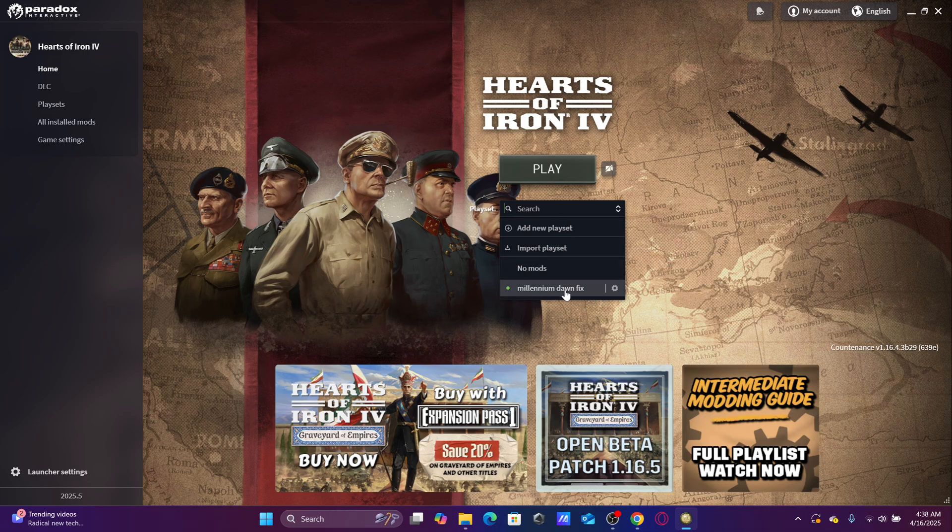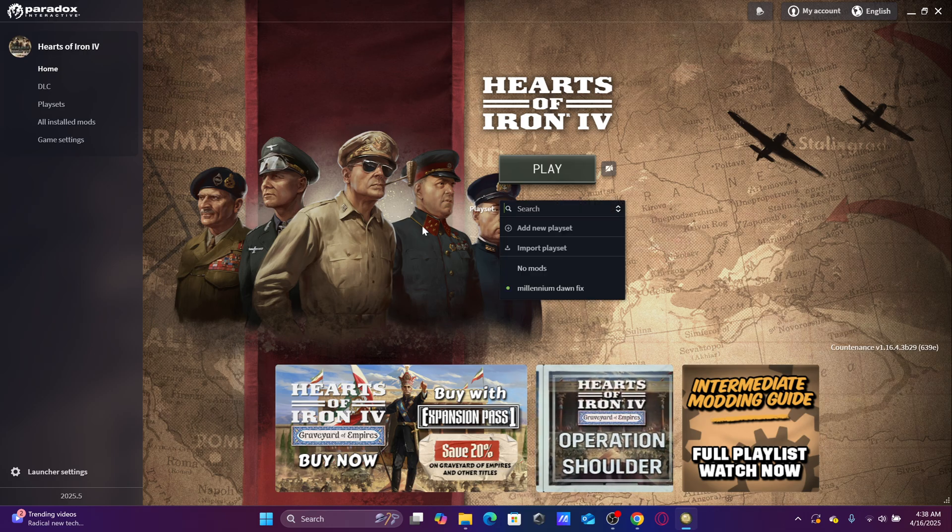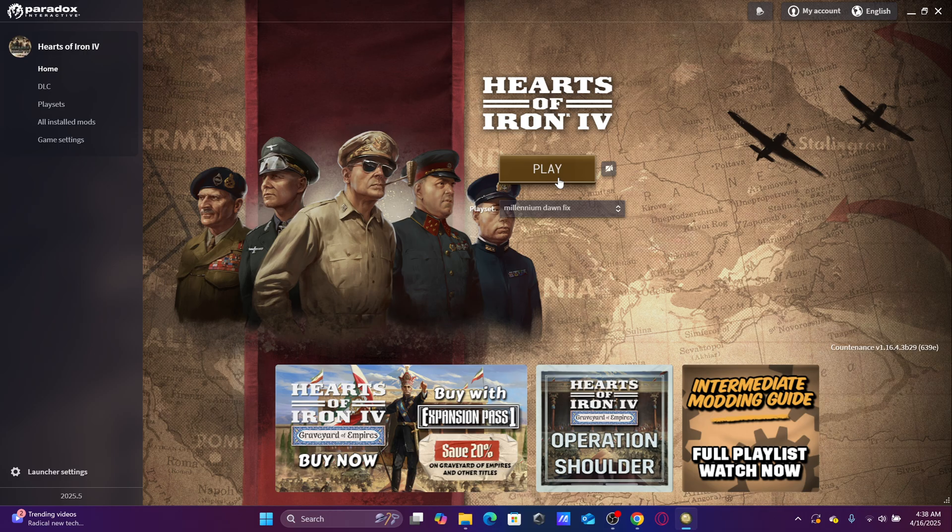This play set here is the Millennium Dawn one. If I want the no-mods one I'll just click on this one; if I want the Millennium Dawn again I'll click on this one. If I want to create another one, just add a new play set. I'll click Play and see how this goes.